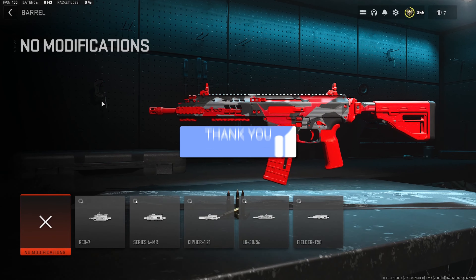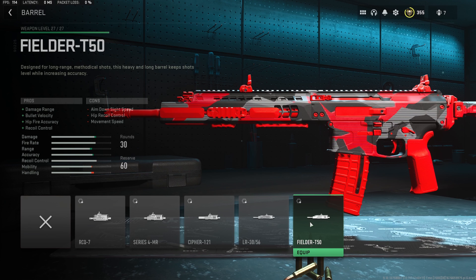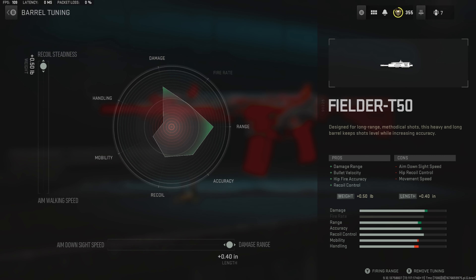Jumping straight into the first attachment, we want to throw in a barrel and we are going to be using the Fielder T50. This is going to give us everything we're looking for in this build — damage range, bullet velocity, and recoil control. For the tunes on this barrel we want to max out the damage range and the recoil steadiness to further increase those two stats, because we want to use this from the longest range possible.